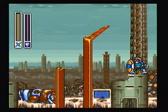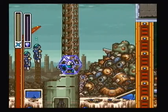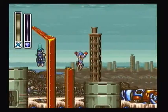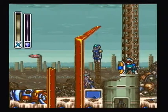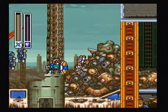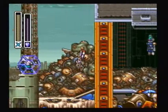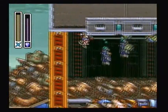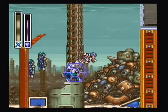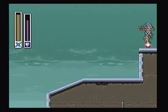So, in the Junkyard, what you're going to want to do is freeze this guy, and then — nope, not like that. Excuse me. Trying to experiment with this. There we go. We want to go up here, and here's our Heart Tank.